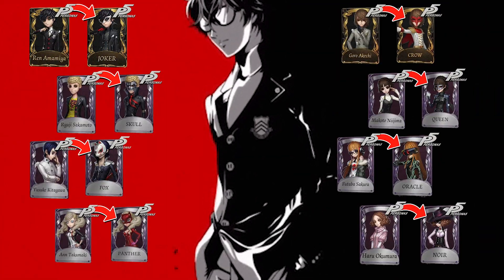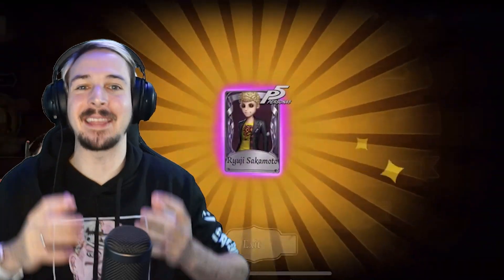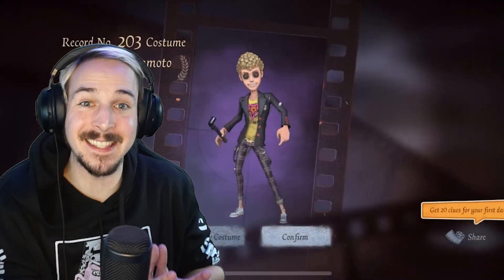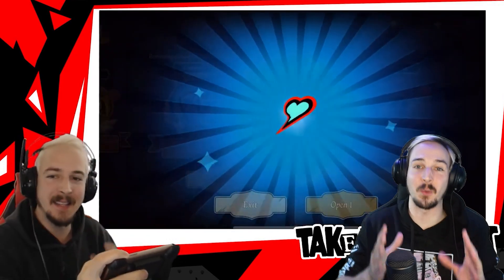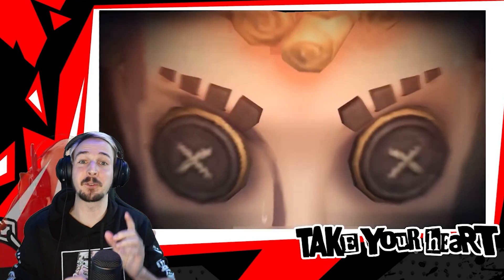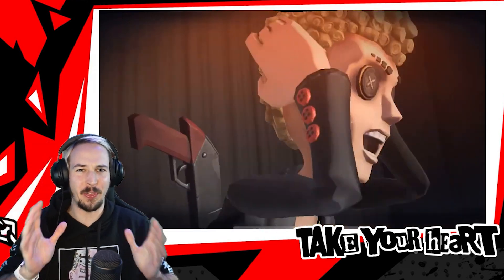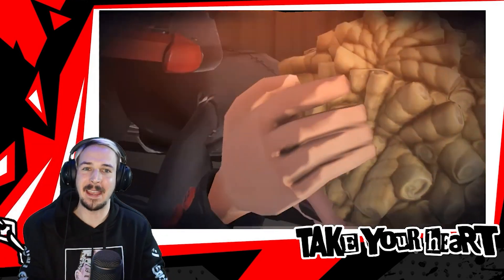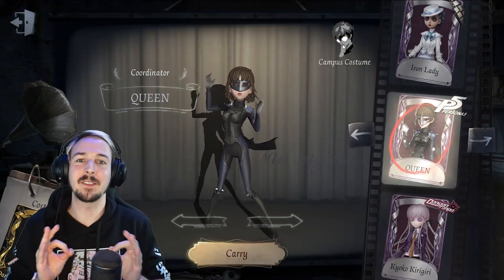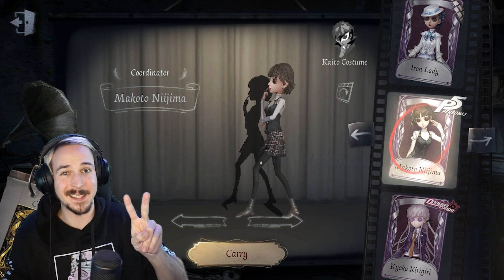Moving on to the 8 Persona 5 crossover skins, which were also only obtainable during the crossover event. While you were opening up essences to get the A or even S tier skins, you were also able to collect Soul of Resistance tokens. You actually needed 30 tokens just to upgrade or awaken one of the skins, which was a pretty cool thing to do, because the upgrade animations were crazy and you can also switch back, which means you're basically owning two skins in one.